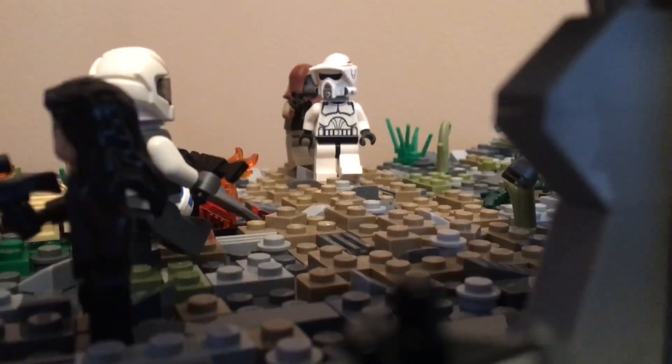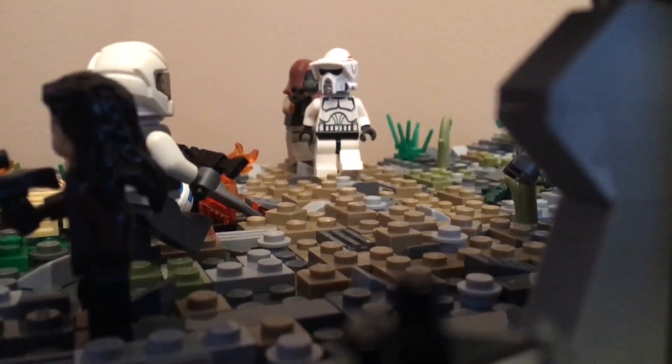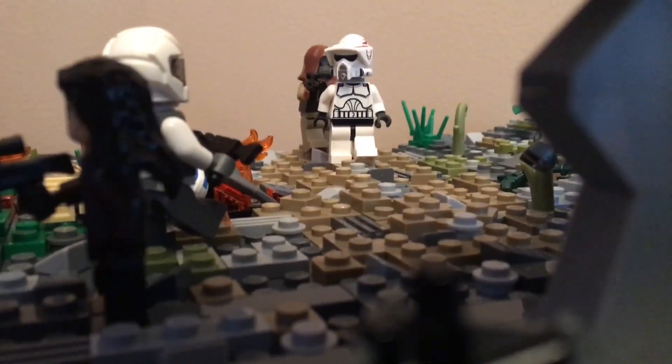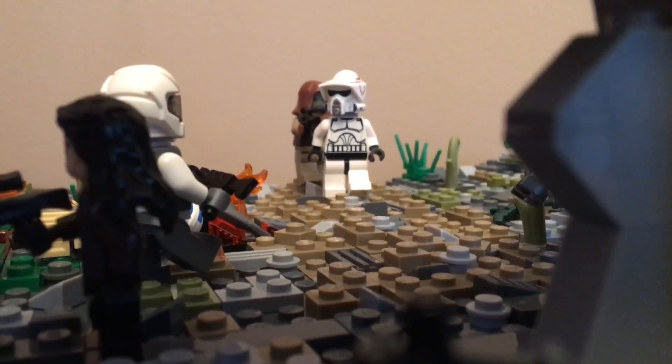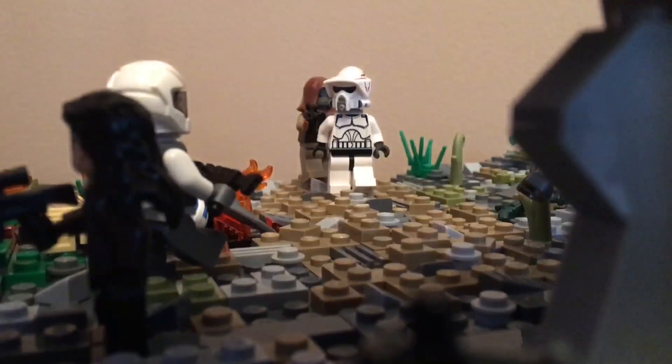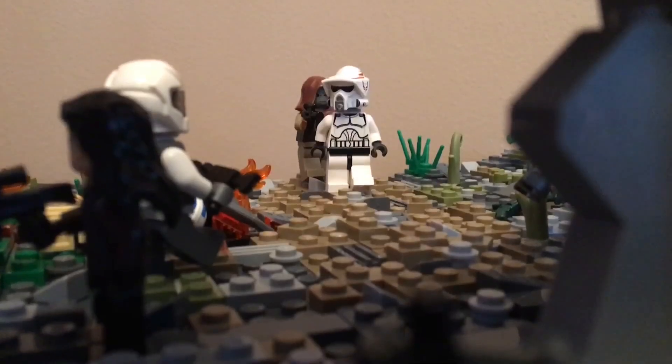Hey guys, Lieutenant Curious here today. I am here with Season 2, Episode 12 of the Sereno Minimok series. As you can see, Spade and the leader of the terrorists have arrived at the headquarters.